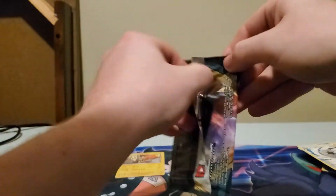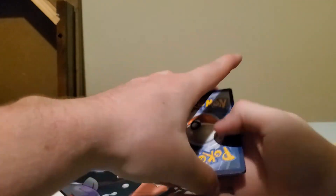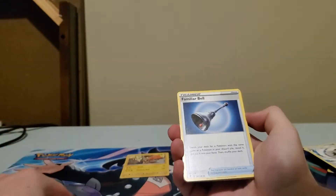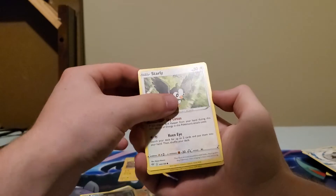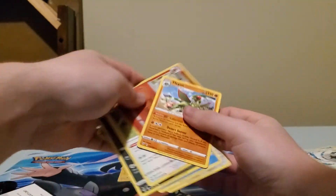Darkness Ablaze — give us that Charizard that we need. Darkness Ablaze code for you. Three to the front. So we got Familiar Bell, Struggle Gloves, Clang, Carabast, Melaton, Marini, Purloin, Starly, a Simisear, and a Flygon Non-Holo Rare.